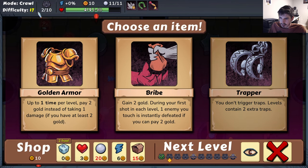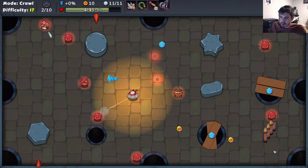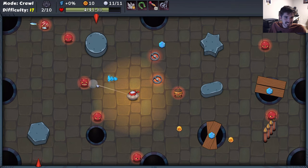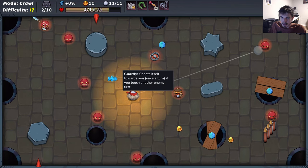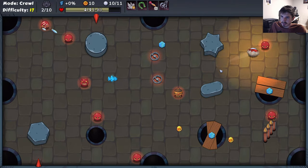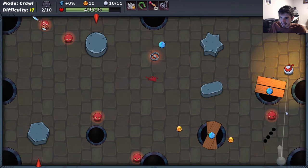Let's use Trapper here - we don't trigger traps, which could be useful if we have a bunch of traps. Okay, so as soon as I hit this guy this dude is going to shoot up after me, and once we settle down this other guy's also going to shoot up, so we got to be a little cautious. The juke! Love to see it, and then this guy goes straight into a trap - that was fantastic.